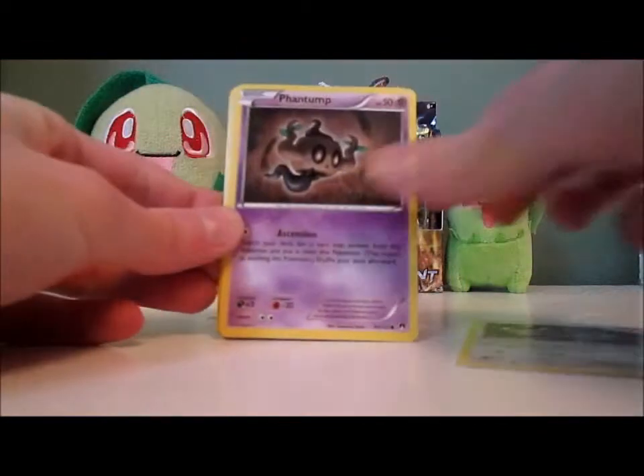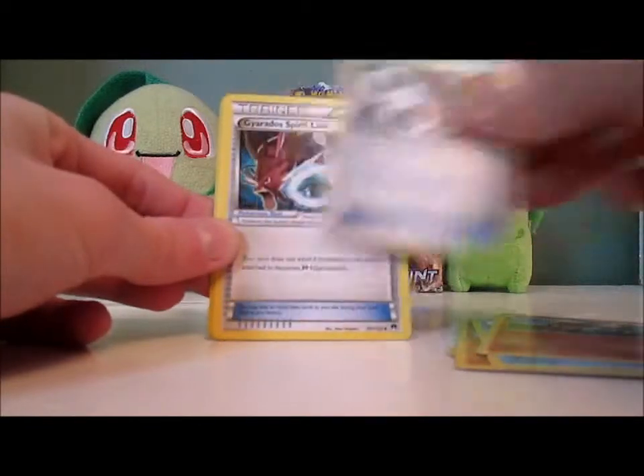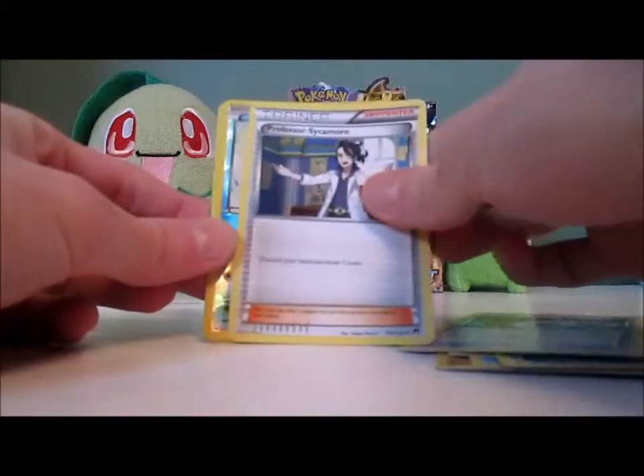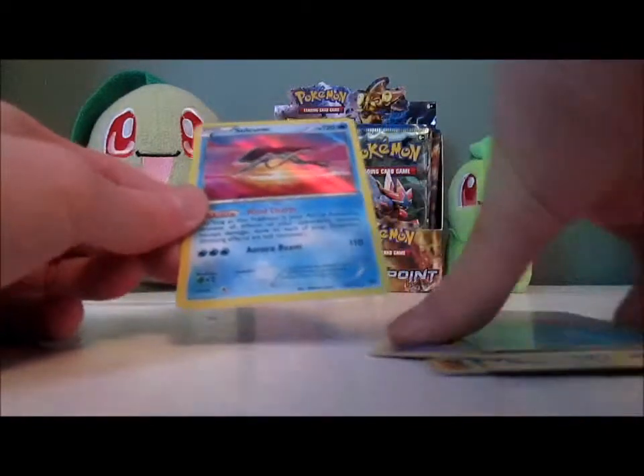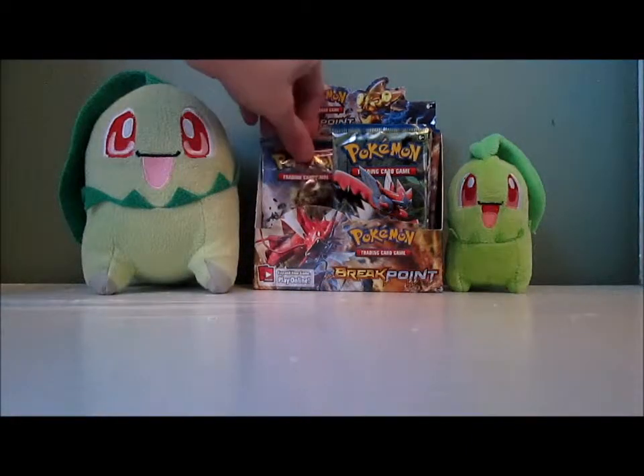Pack: Glameow, Phantump, Gible, Shellder, Growlithe, Scizor Spirit Link, Gyarados Spirit Link, Professor Sycamore, Corsola Reverse, and a Suicune Holo. Cool — we just got that in reverse form in the last pack.